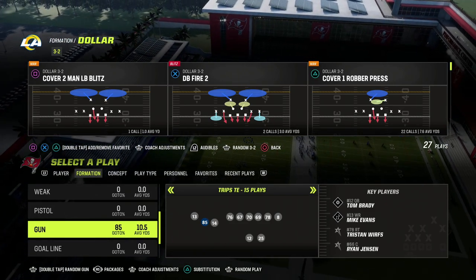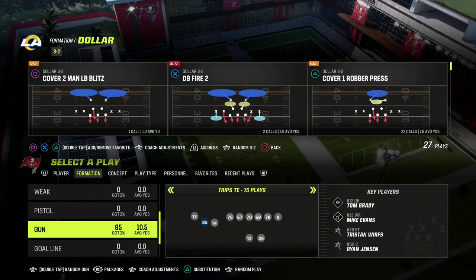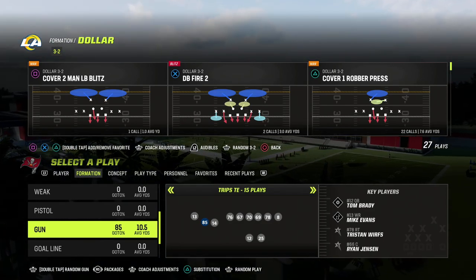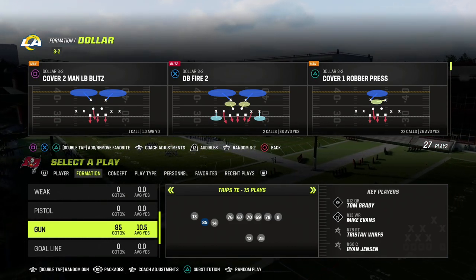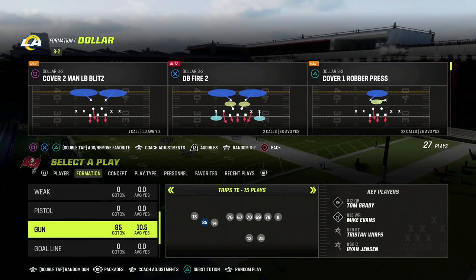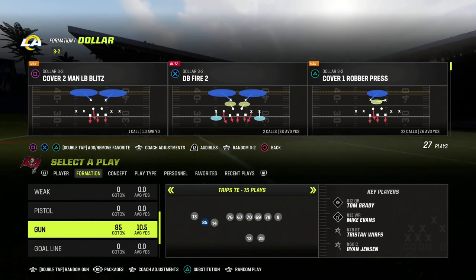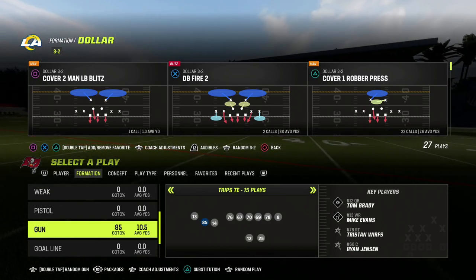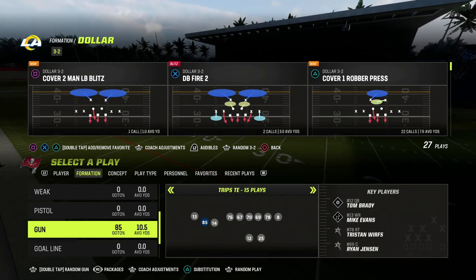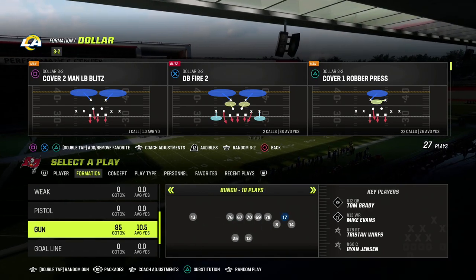We'll be talking today about how to pass in Madden 23 — some really good concepts that will apply to other formations. We're just going to be illustrating them out of trips tight end, as I believe it is the best offense in the game. We're also going to be dropping a really cool update for trips tight end players tomorrow that's going to teach you how to absolutely attack the dollar meta, which I think you're going to start to see a lot more pro players utilize.